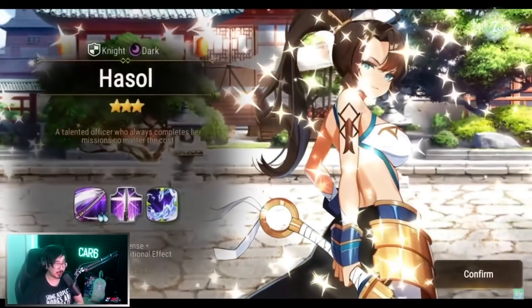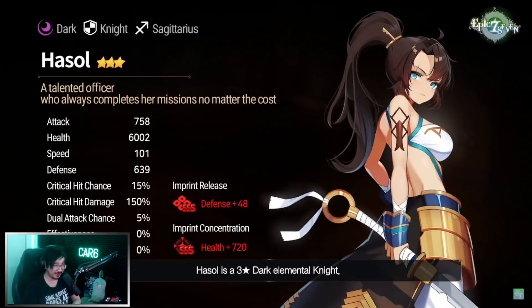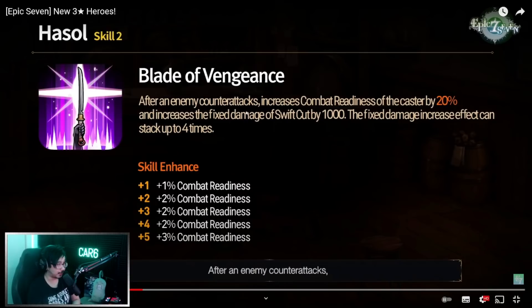Next up is Hasol. Looks-wise, I think this is my favorite — she looks like Falcon or Cleary. She's a dark knight with health imprint concentration. Skill 2, Blade of Vengeance, is a passive: after an enemy counter attacks, it increases the combat readiness of the caster by 20%, up to 30%, and increases the fixed damage of Swift Cut by 1000. The fixed damage increase can stack up to four times, so up to 4000 fixed damage.